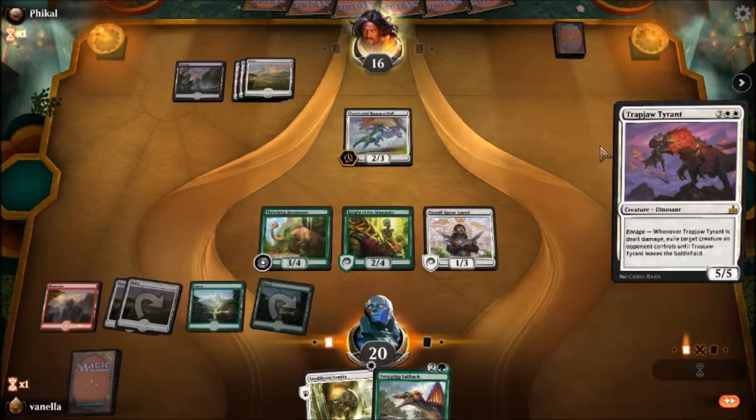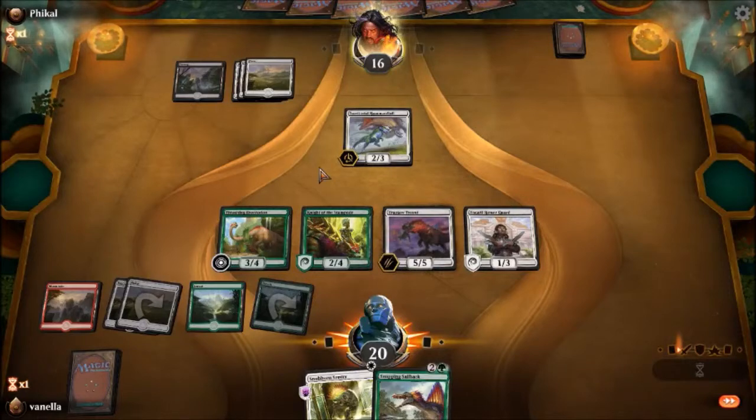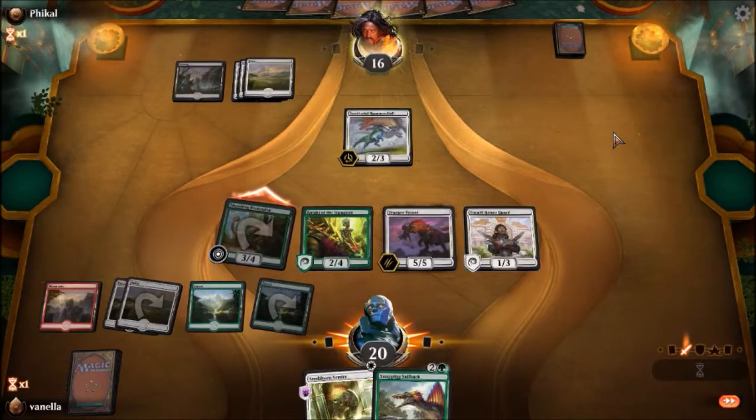Hey, this card looks awesome — I remember the day that I saw Mirror March and had to sit there and read it like five times to be like, 'What the hell is this? This is crazy.' That was my exact words. And then my buddy Blackout, aka Zach Grubbs, was like, 'Yeah, I don't know exactly how to handle that card.'